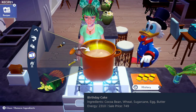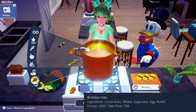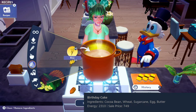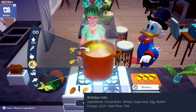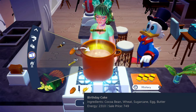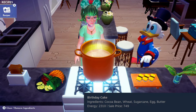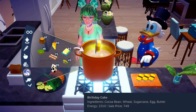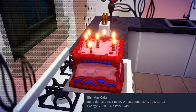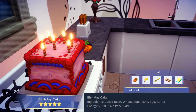Another dessert is next: a birthday cake. For it, we're going to need cocoa beans, wheat, sugar cane — that's back down in sweeteners — eggs, and butter. Oh wow, it's so cute too. The candles are actually animated — I think that's a really nice touch.